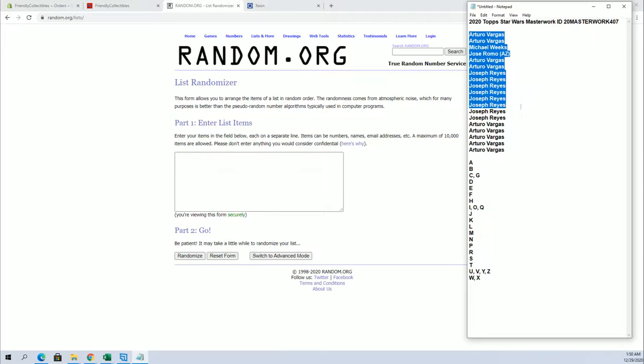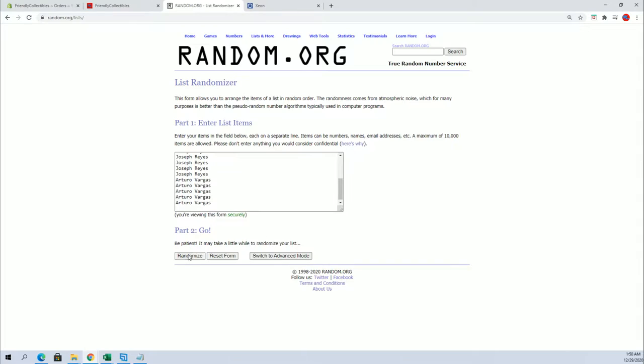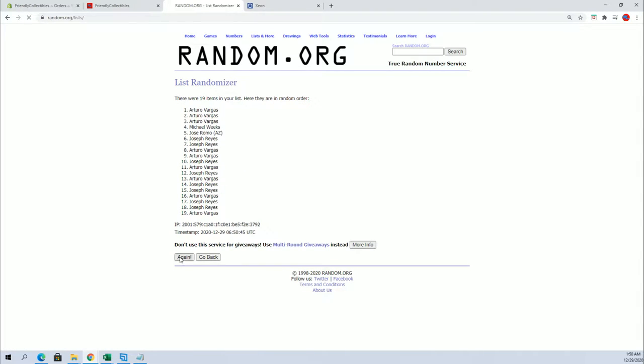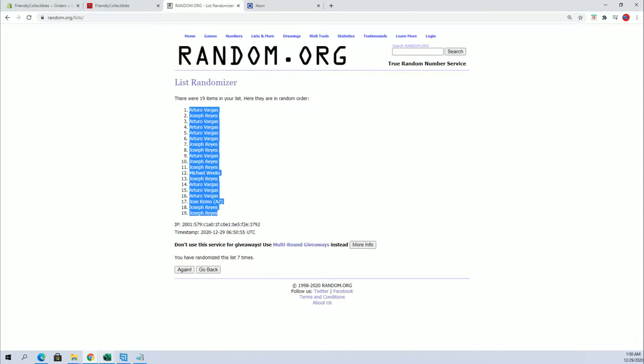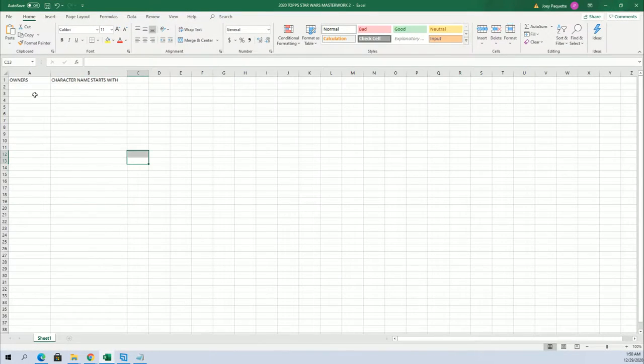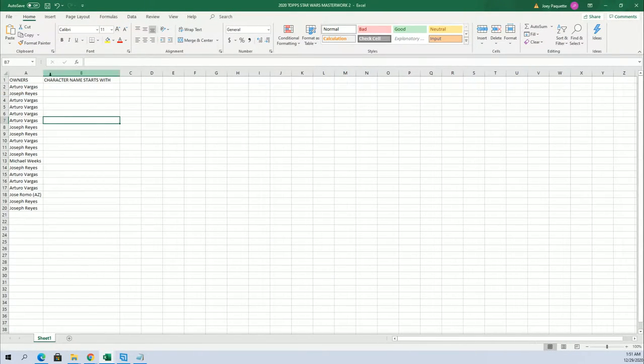All right guys, we got a V down to a V, let's copy and paste. Good luck everybody. Should have a 19 flip guys — names and letters seven times each. And four weights next, of course. All right, a V to Joe R. And character name starts with next, all right.